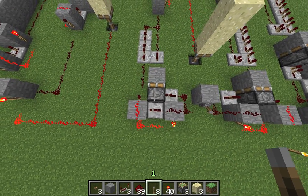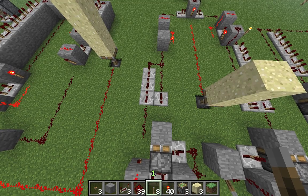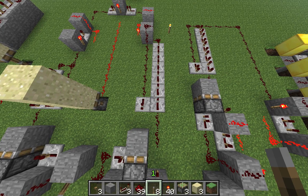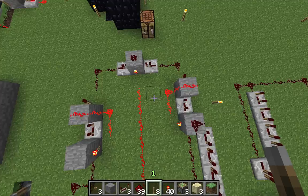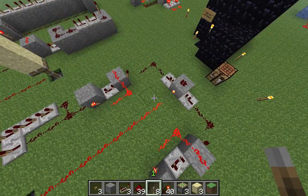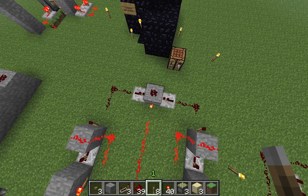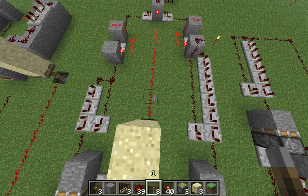These are basically two redstone clocks in one. On the left you have a redstone clock with a 12-tick delay; on the right, a clock with a 25-tick delay. Each of these clocks will send a one-tick pulse to the AND gate over here when it finishes one circle. This happens at the exact same time — the AND gate will close and the piston over here will retract.